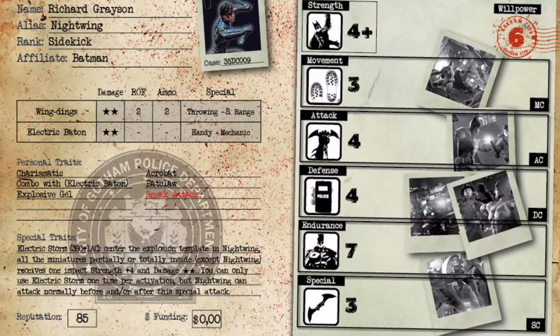Right off the bat, this is Richard Grayson, also known as Nightwing. He's a sidekick for the Batman crew, so because he's a sidekick he can also be taken as the leader or boss of the crew. He is also able to be recruited for the Teen Titans and be the leader there. He is a great model to have, really good in both the crew and in the Teen Titans.